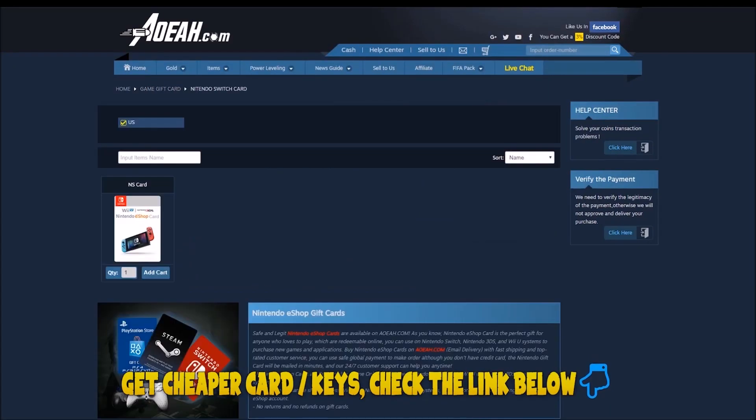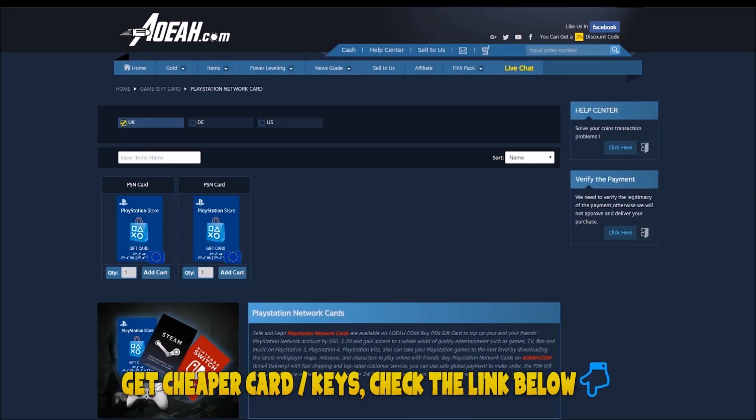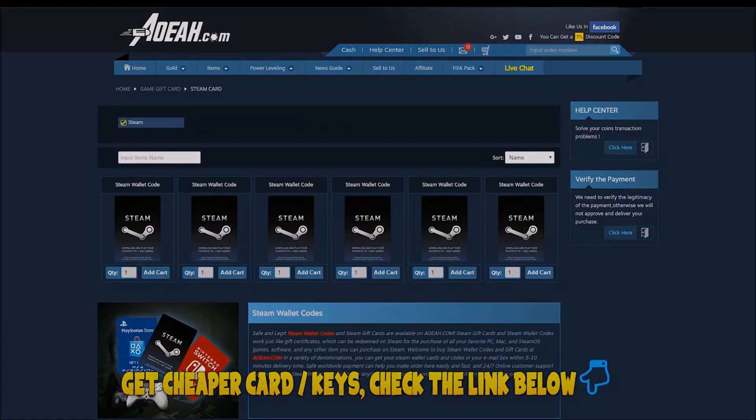Aewa.com are offering cheaper gift cards than what they're actually worth in your local store. You can basically use this for Fortnite to get cheaper V-Bucks or anything you want. Just use code CHICO at checkout for a discount and click the link in the description.